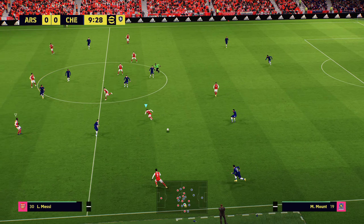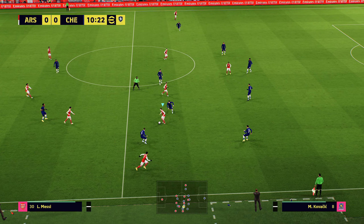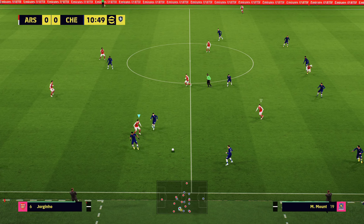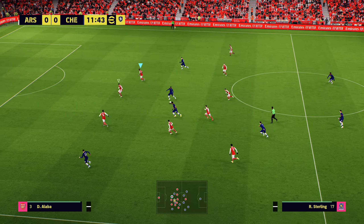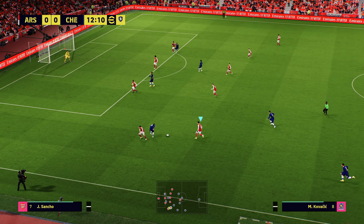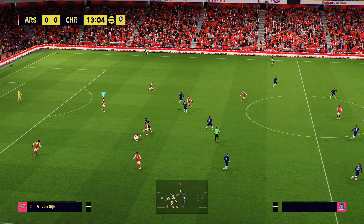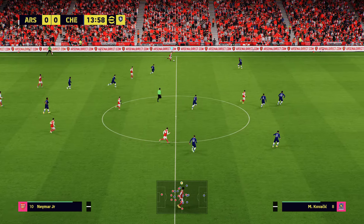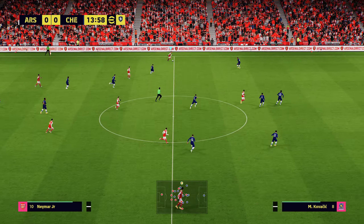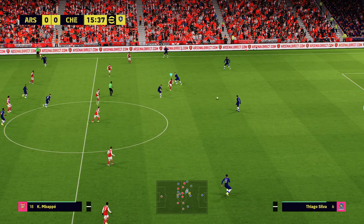Here's Mason Mount, Koulibaly, Sancho. The AI seems pretty good at pressing the ball now, and they're faster at moving the ball. They had to be made better, because it was ridiculous — we were playing these matches and winning five, six, seven, eight, nine, ten nil. But that's what I was talking about with the sprinting: holding down the sprint button now just puts you on rails.